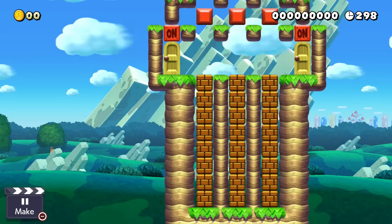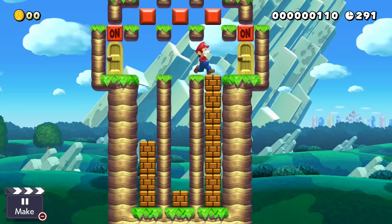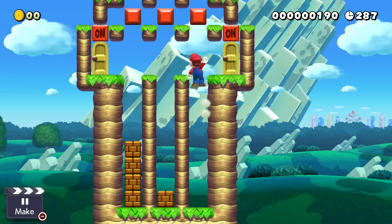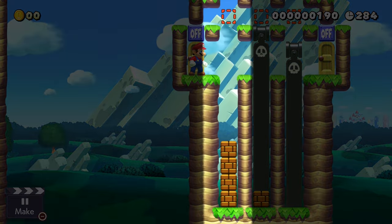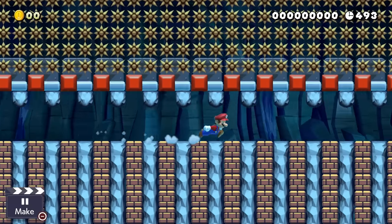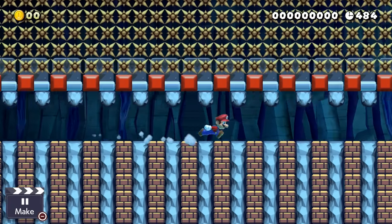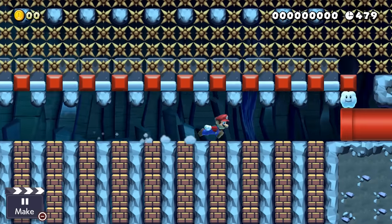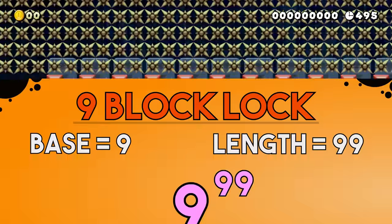There is only one way for the blaster to be at exactly the correct height: when the correct amount of brick blocks got destroyed. For example, a blaster that only spawns if 7 blocks got destroyed — if a number smaller than 7 is entered, there is always a brick block remaining that prevents the blaster from spawning; if the number 8 is entered, the blaster drops one tile too much. So this gives us a lock requiring 99 correct inputs between 0 and 8 — a base-9 length-99 lock with 29 trigon-tillion different states, a number with 95 decimal digits.